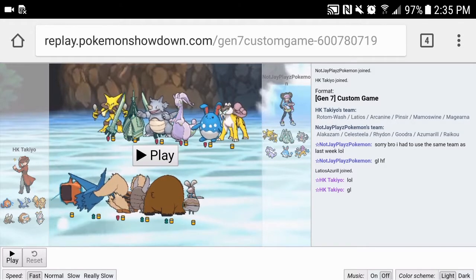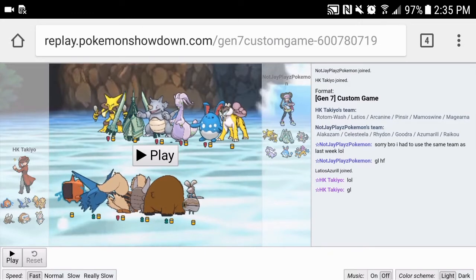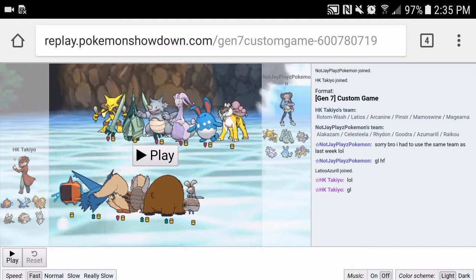First one we have is Defensive Rotom Wash. Rotom Wash was very good for this matchup because Tropify has very scary mons against my team like Azumarill and Celesteela, and Rotom Wash checked those pretty nicely, also Rhydon to an extent.